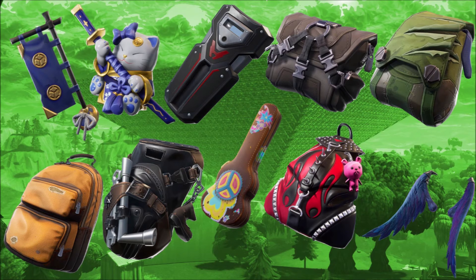Here are all the backpacks. We've got the samurai backpacks which look really cool and feature a cat, then we've got the normal backpacks, a guitar backpack, and the wings for the new Raven skin. Finally there's the biker backpack — pretty simple but still cool.